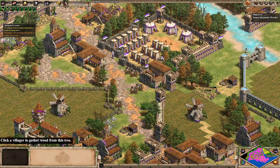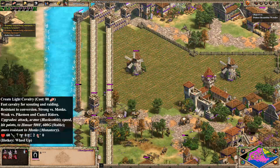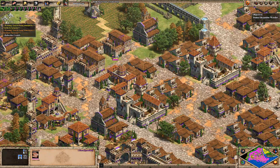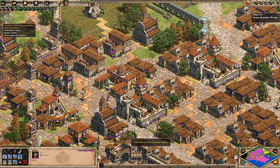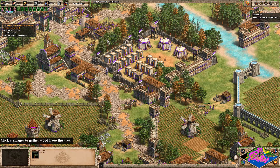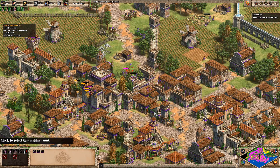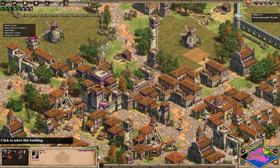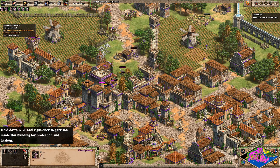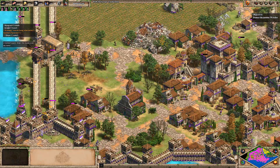I'm gonna try and convert the Ballista Elephant. I think Knights are still gonna be pretty good here, so let's keep those coming. We have a really good amount of wood. Let's keep the Skirmishers coming. Castle has gone up — I think we start off with Murder Holes. They managed to take down a Feitoria, okay, that's not good.